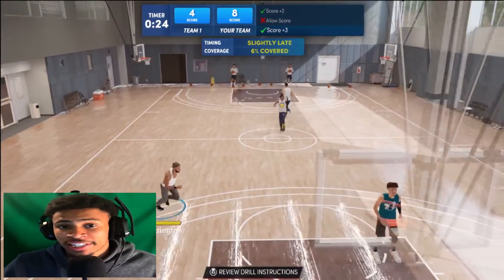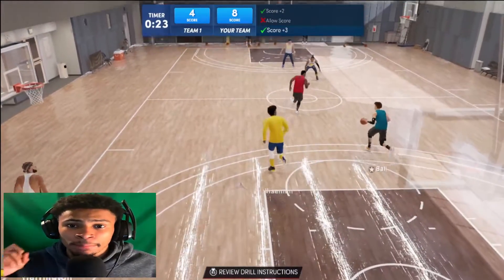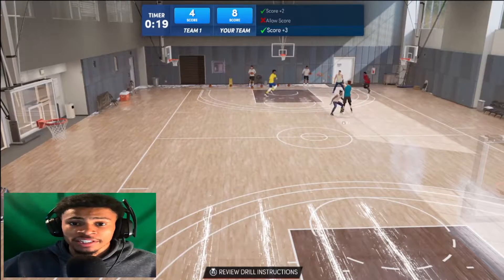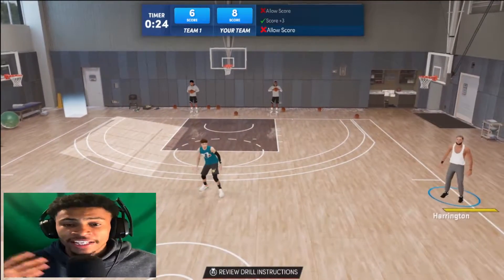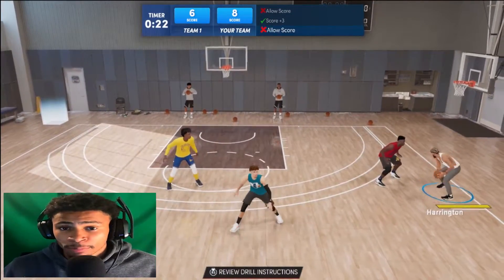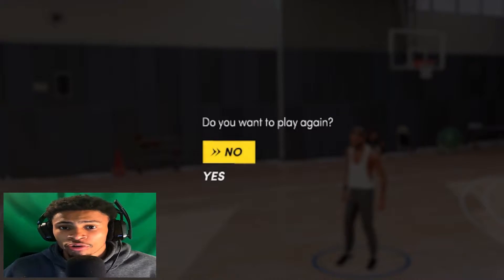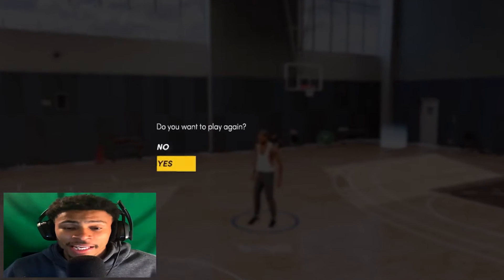That is also a very important tip in MyCareer as well. Once you get to about 19 points, you want to start turning the ball over and purposely staying back on defense so the computer team can score. You essentially want to lose to the computer team while scoring as many points as you can. Once the game is over, 2K is going to ask you if you want to play again — and this part is very important — you want to click yes, play again.